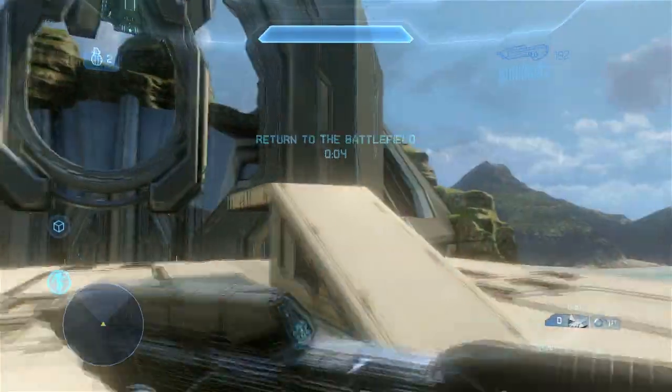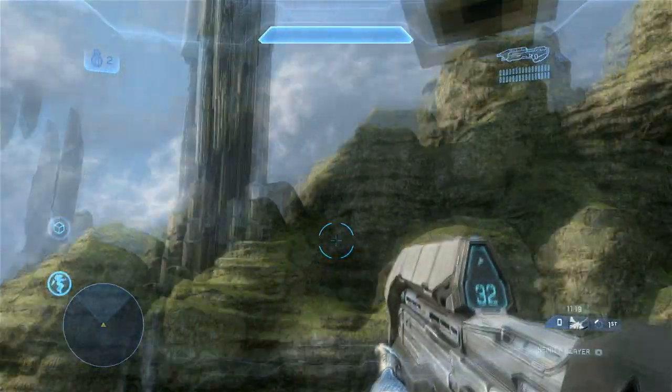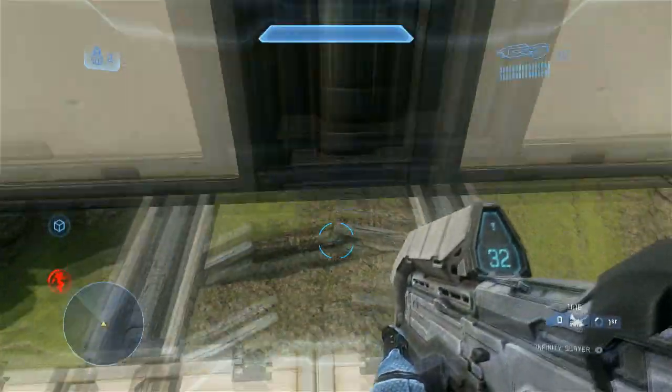Certain Affinity welcomes you to another Forge tutorial. This week we'll be going over kill volumes and how to use trait zones to create a ceiling on your map to prevent players from leaving the playspace.